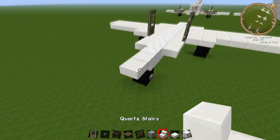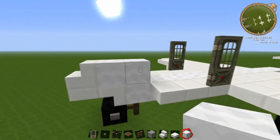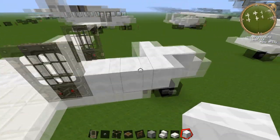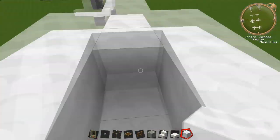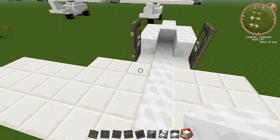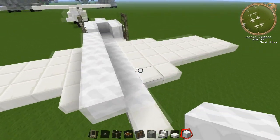Come around to the front. Place a court stair on the front and place 2 blocks behind this. Then come out by 1, and this should be 3 long coming across the side just to the door. This is going to create a little part for the cockpit itself. Then behind this door go 1, 2, 3, 4, 5, 6 - it should overhang just by 1.